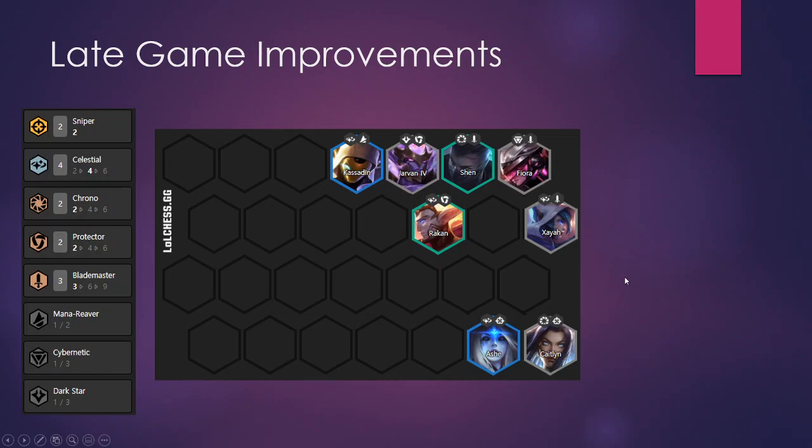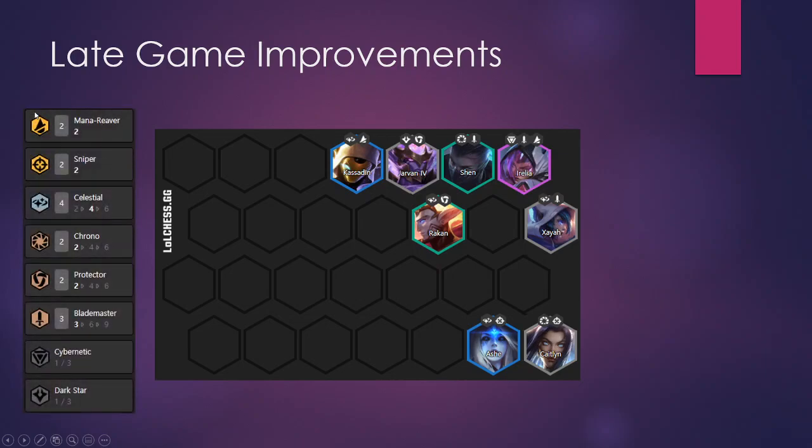If your Fiora is not three-star and you happen to stumble across an Irelia, you can swap Fiora for Irelia. That will give you a Mana Reaver bonus. Irelia is just a better Fiora anyway — you'll maintain the Blademaster trait and add in a Mana Reaver trait, which is a very good trait to have.